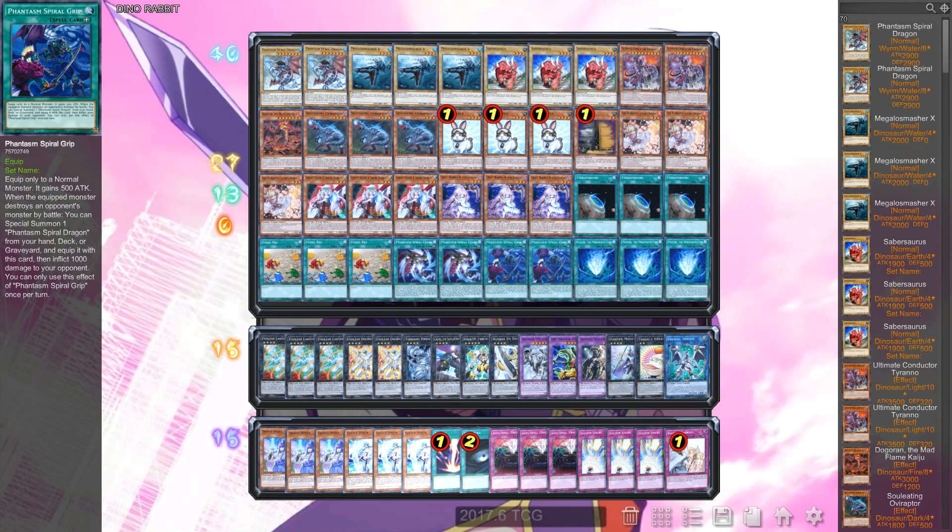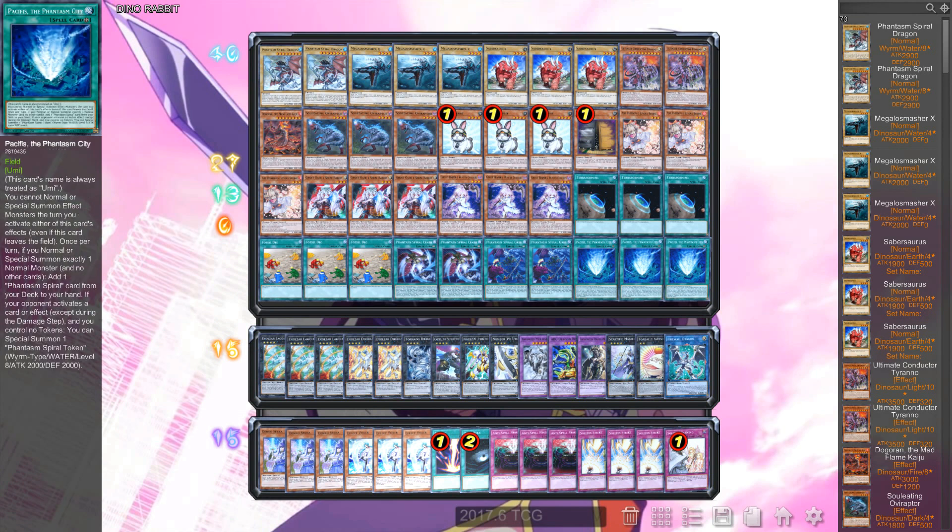Finally, three copies of Pacifist. Pacifist is amazing — worst case scenario you activate it, and when your opponent does something you get a token and can search one of the equips. You easily go plus two every time your opponent does something. You can only special summon one token per turn, but you can get multiple tokens onto the board. The main deck is pretty solid in my opinion — keep the hand traps, but if you don't like it you can obviously cut them.